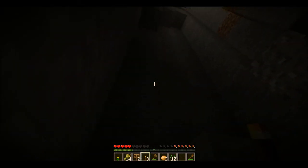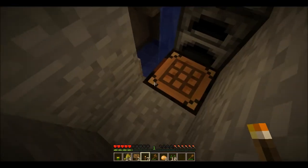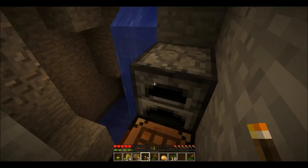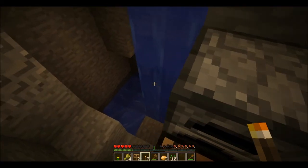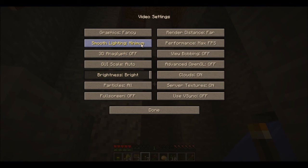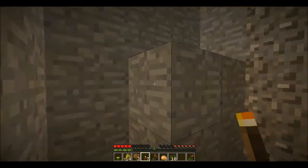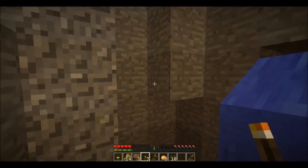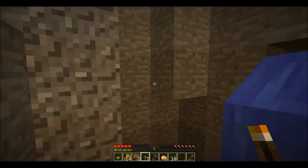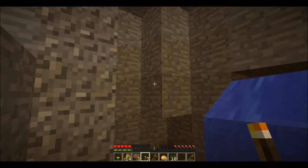Once you get torches, you just right-click on a spot and they'll hang on the wall and light it up. This is important because mobs spawn in accordance with the light level. If I turn smooth lighting off here, you can see gradients in the light level — here's a good example. Here's one light level, and as it loses light it gets darker and darker.